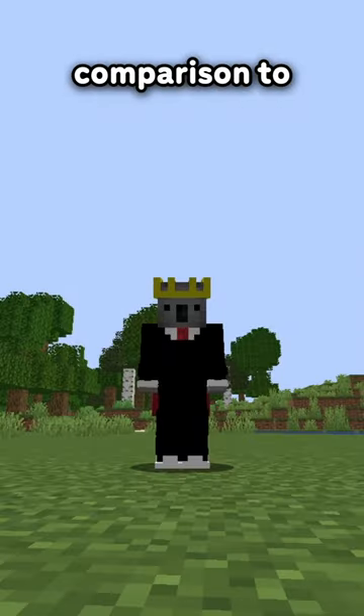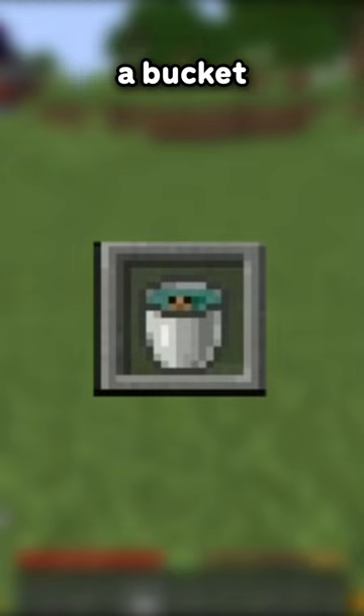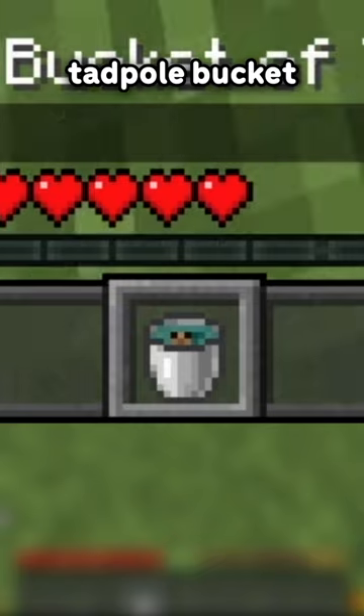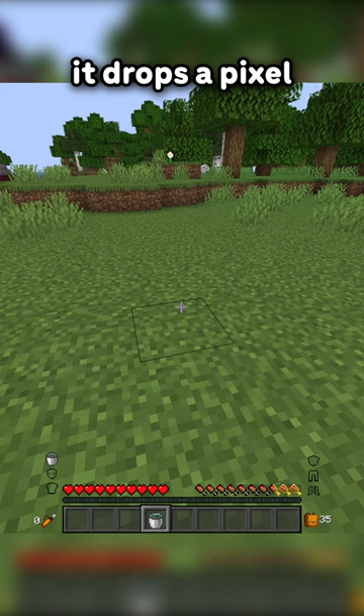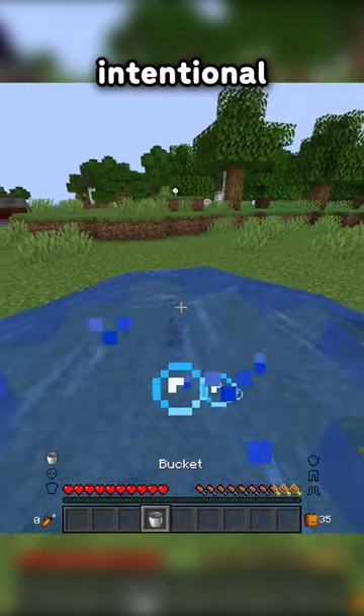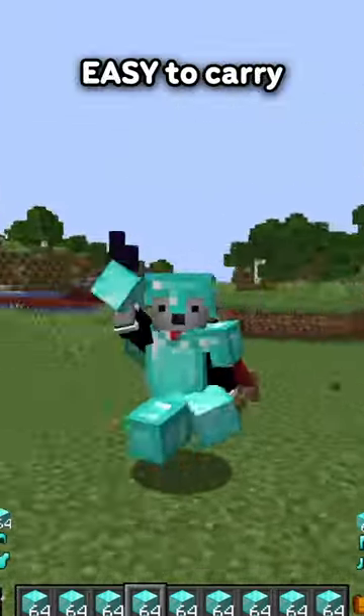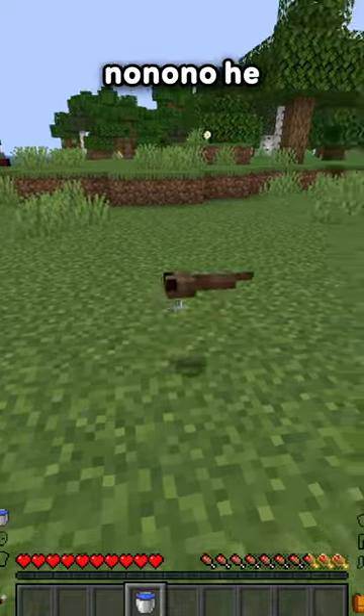But all of these pale in comparison to the tadpole in a bucket. The texture is normal, but when it changes from water to tadpole bucket, it drops a pixel. And Mojang claimed that this was intentional because of the tadpole's weight. Oh yeah, these diamond blocks are easy to carry, but this little guy — no, no, he weighs me down.